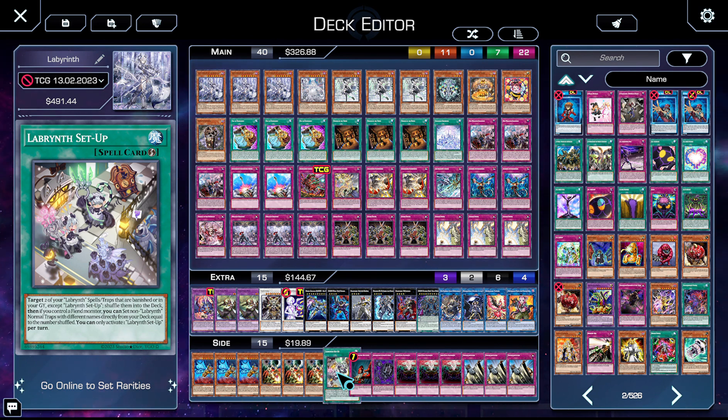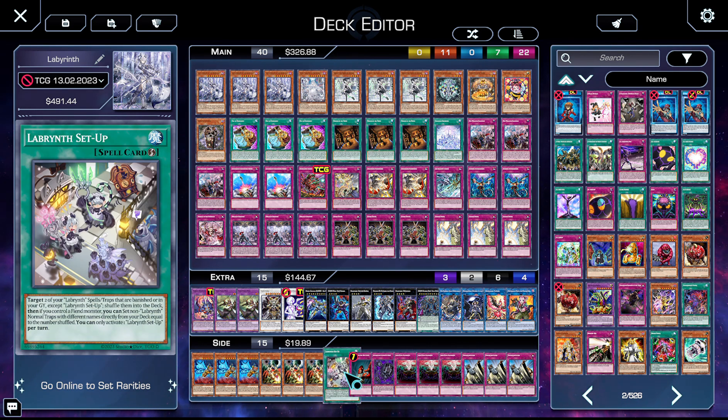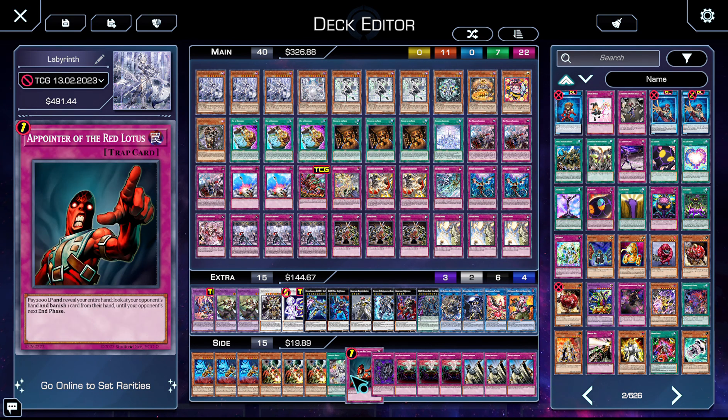One interesting tech in the side is Setup — particularly for grindy matchups like Sprite and Runick. If you're unfamiliar: you target two of your Labyrinth spell/traps that are banished or in the graveyard (except itself), shuffle them into the deck, and if you control a Fiend you get to set non-Labyrinth normal traps with different names from your deck equal to the number shuffled. This is really good in the grind — especially if you've cycled through all your Big Welcomes, you shuffle the banished ones back and just set two normal traps from deck. It's searchable and settable off Stovie, Shang, and Ariana.